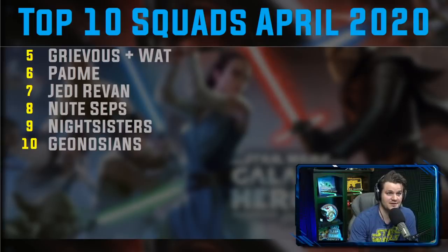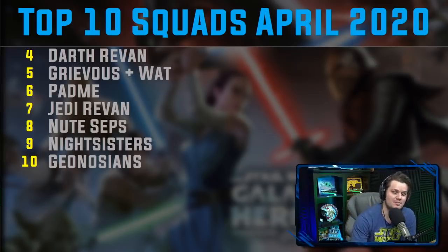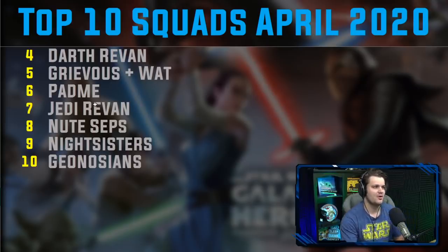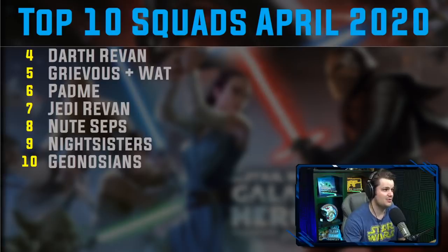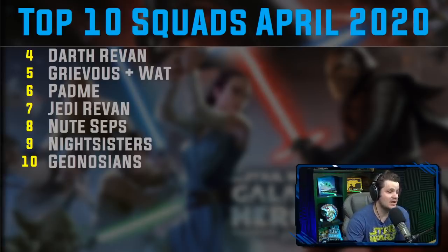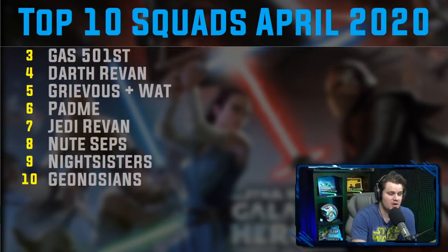Coming in at number four we have Darth Revan — yes, all the way down to number four — and that includes Malak alongside Darth Revan. What can I say about Darth Revan? He's great, he counters a lot, and he's going to be able to beat GAS teams a lot of the time. You'll often need to bring Han in to get a stun over on Rex, or if you've got very strong mods maybe you can make it work without. Not much else to say — Darth Revan is solid at number four.